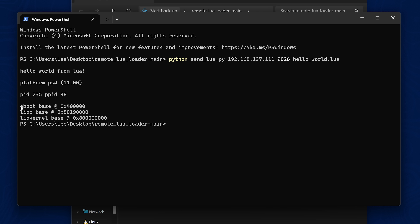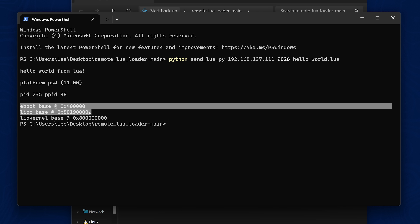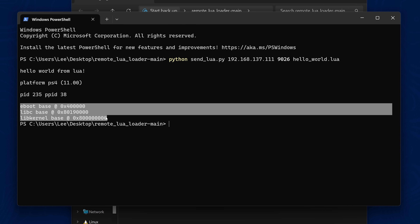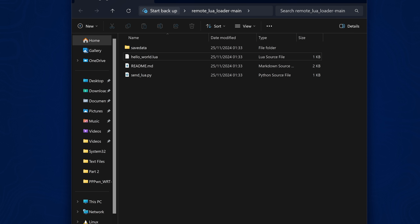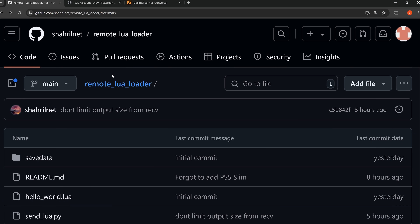So if we ever get a new kernel exploit for the PS4, let's say on 11.52 for example, we could essentially use this as our entry point to trigger that jailbreak, and this could also be used to load the UMTX exploit on the PS5. It's a pretty exciting development coming from Cherylnet and also many other contributors: Flats, Null Pointer, Gazine, Spectre, Chendochap, and a bunch of other people in the R&D Discord who are helping out.